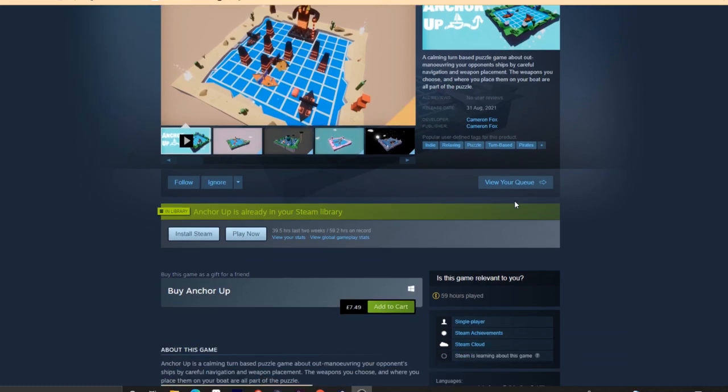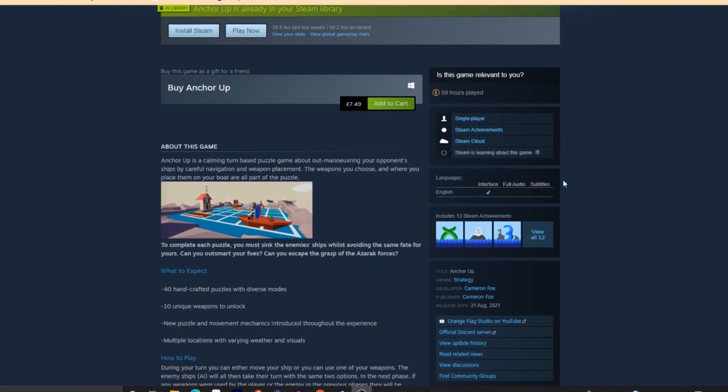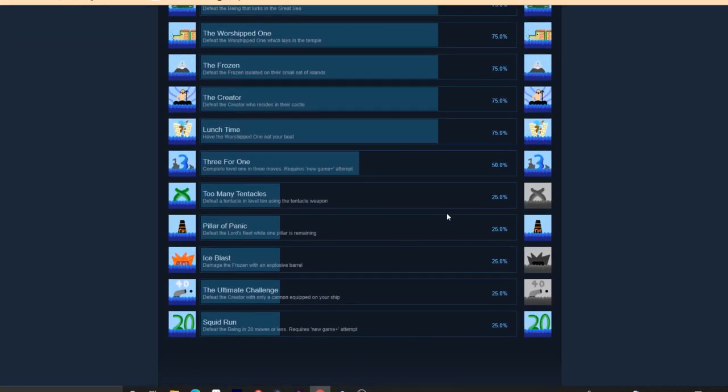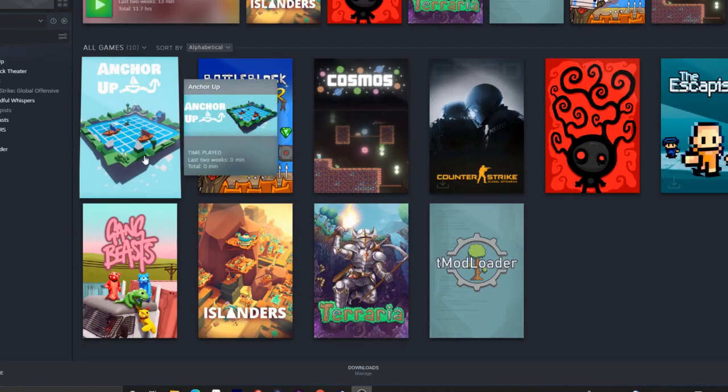I also updated the Steam page to include more recent screenshots and the most recent trailer. I added in Steam-specific features into the game itself like Steam Cloud and Steam achievements. Steam Cloud meant I had to change how the directories worked in terms of the save systems, but that's about it.